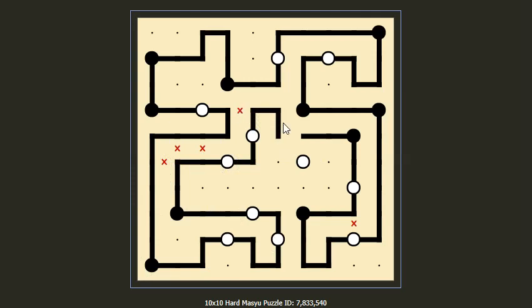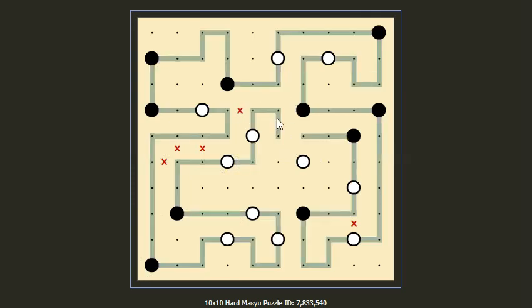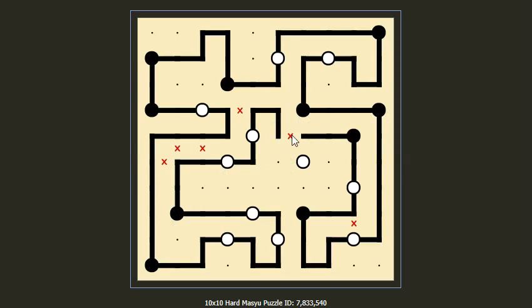So this is an almost completed loop. We can only connect it like this — going left and down. Notice that we have an almost completed loop here. So we cannot connect on the right now because this white point hasn't been connected. So this endpoint should go down and we complete the loop.